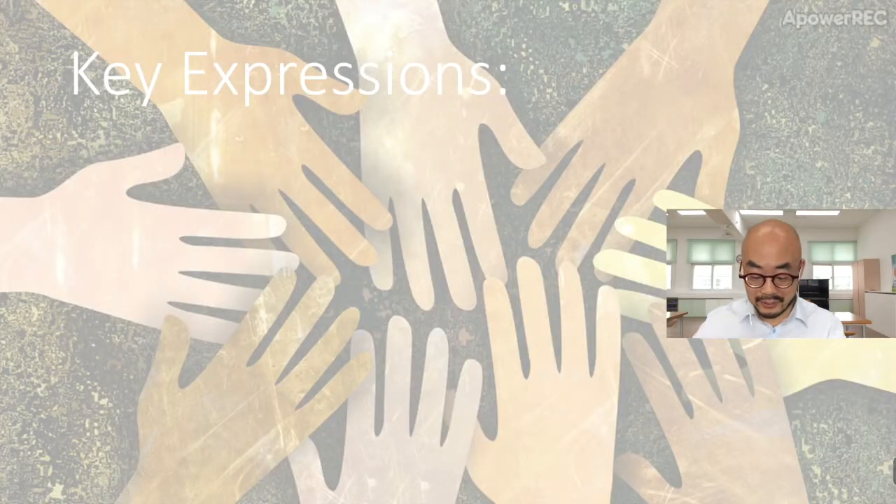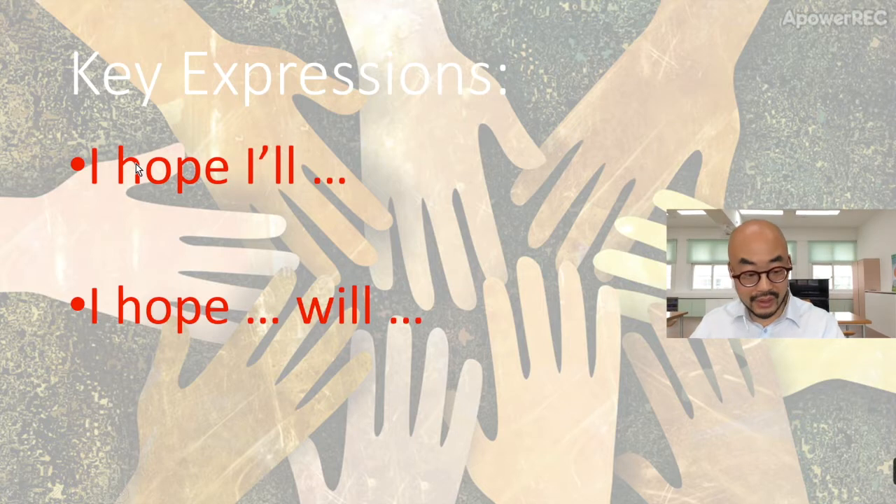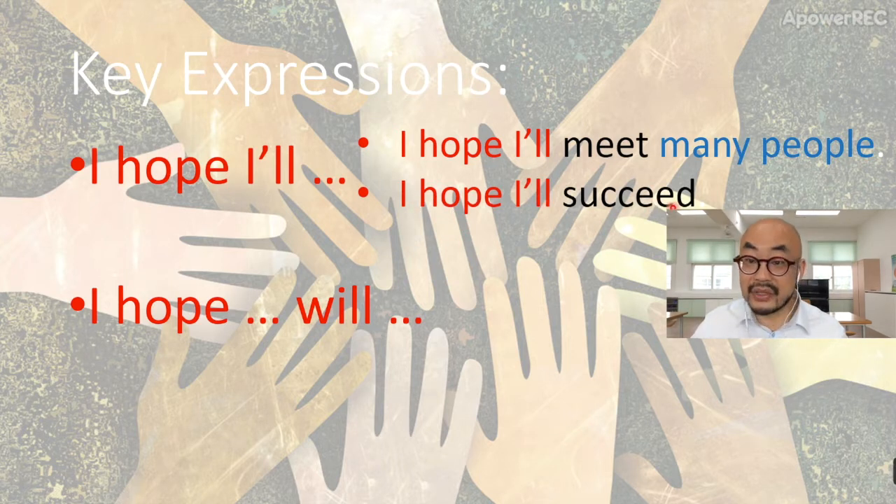That's it. So, also, today, once again, here it is — hope. I hope I'll... Also, I hope... will. So when we're talking about other people, let's use a sentence. I hope I'll meet many people, right? I hope I'll — that's how you start, 시작을 하고, 그 다음에 meet, 동사, 그 다음에 many people, 목적지. So like this: I hope I'll succeed. Again, I hope I'll, and in the back we have a verb, 동사.